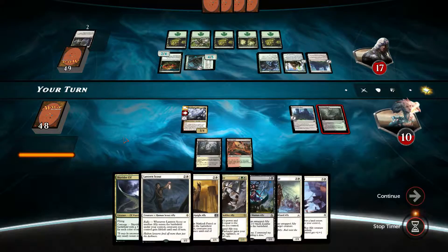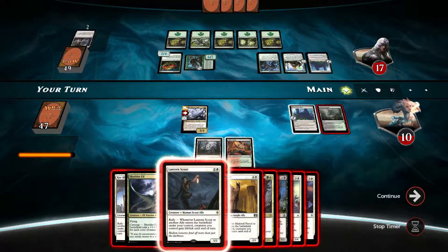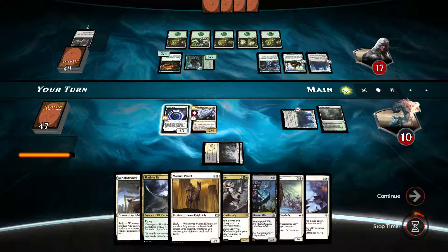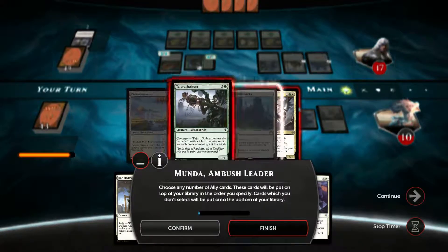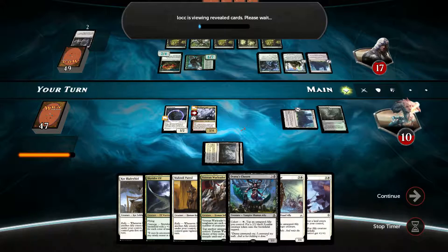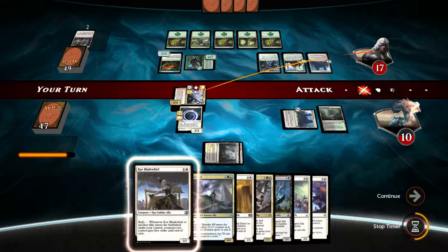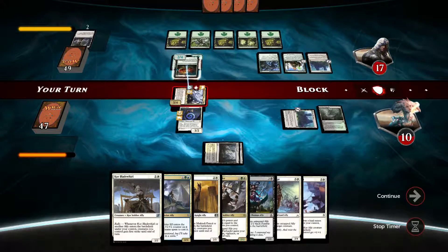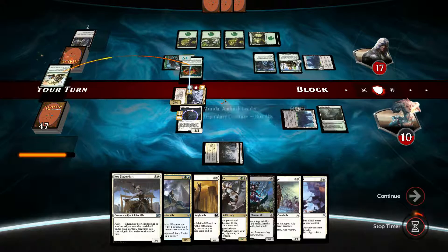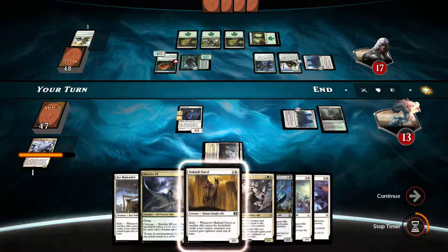Let's play. Gets transformed. Let's play the Lantern Scout here, getting the life gain. Let's get another Veteran War Leader out. So there is the life gain — let's swing, let's confirm. The thing that sucks is he's going to put a counter, he's gonna block and put a counter on this, this is going to become a 3-4. Just as I expected — at least we got the life gain, that's what we needed.